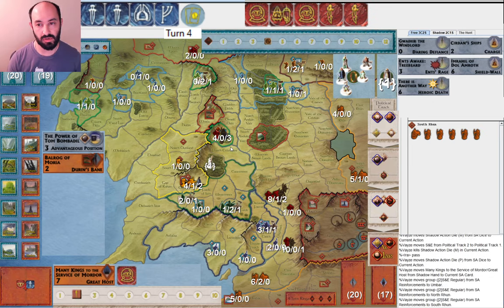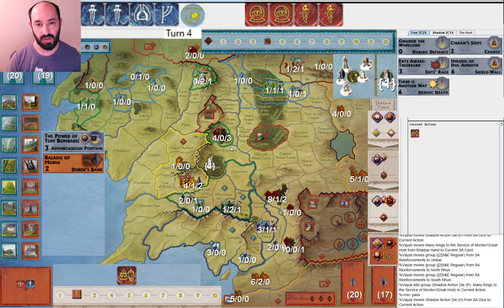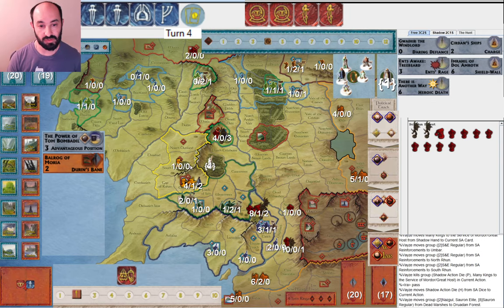It would have been nice if Lorien was able to hold for more than one round. It is nice to take out Lorien early — if things go poorly for the Fellowship, Lorien is obviously a nice place to rest, but that is not going to be an option this game. Though the Fellowship is moving well enough — the first two rounds were slow but they've managed to make it at least past Moria.